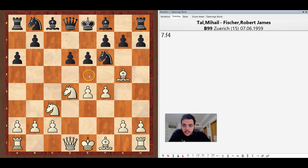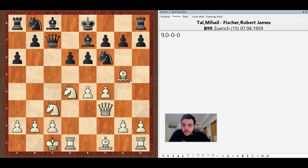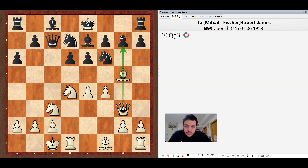e6, f4 threatening e5, bishop e7 unpinning the knight, queen to f3, queen c7, castling kingside, knight from b to d7. In the game between Thao and Koblenz, Koblenz played something like h6 and then knight d7 and Thao put his bishop on e2. But in this game Black played knight bd7 and Thao immediately went queen g3, not playing bishop to e2, so he is pressuring the pawn on g7.